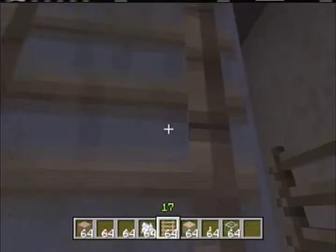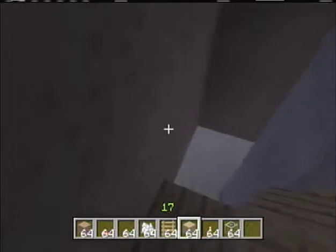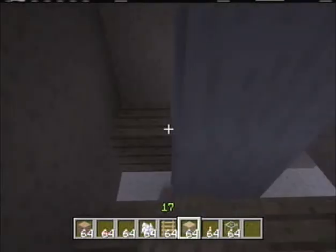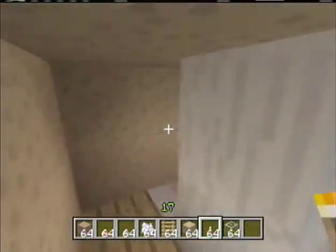I like them higher but some people like them lower. Now you're gonna want to get out your wooden planks and place them all around the mushroom to look like this. You can use other materials — I always use wood, but I've never used glass.